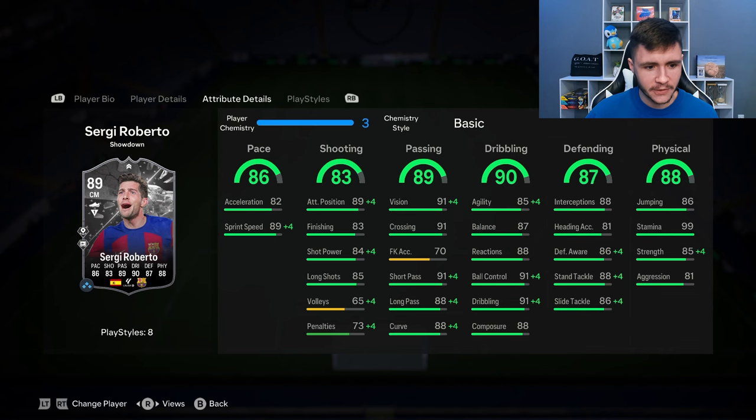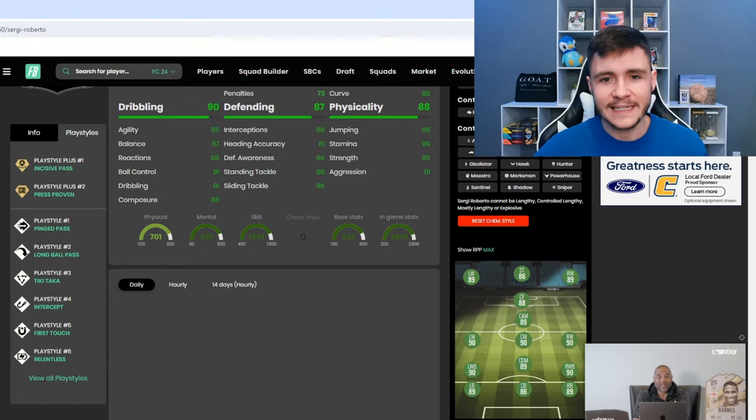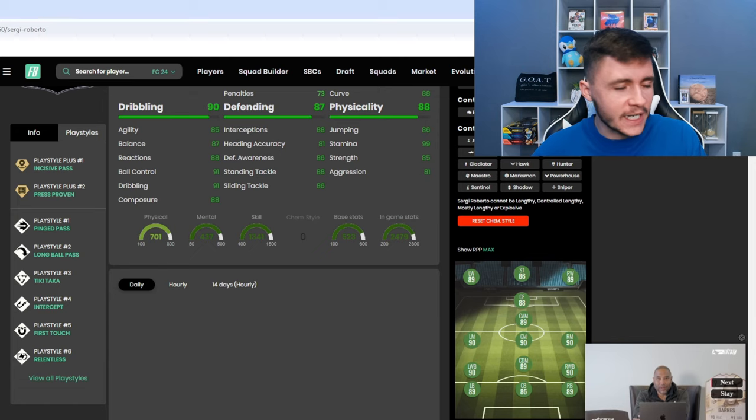85 strength and 81 aggression — should be pretty strong on the ball as well. If we jump on over to Footbend Voice, we can see that Sergi Roberto does have eight different play styles. He has the incisive pass and press proven play style plus. I think for the most part those two play styles are actually pretty solid to have.